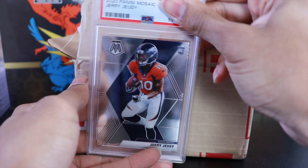Next we have a Jordan Love green Mosaic — a little more rare than the last Jordan Love. And we got our first 10 for Jordan Love! Jordan Love green Mosaic, Gem Mint 10. Very cool looking card in Packers colors. Really solid card, I'm happy about that one.